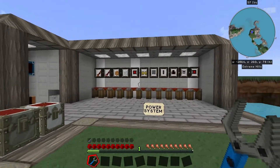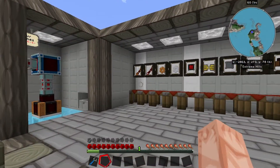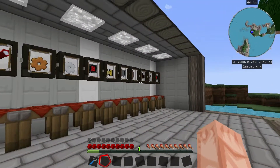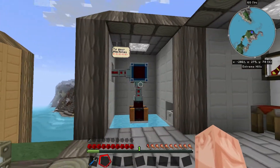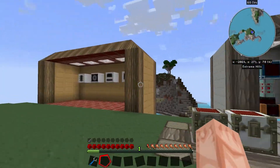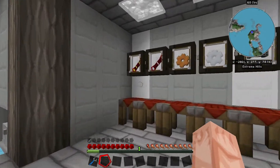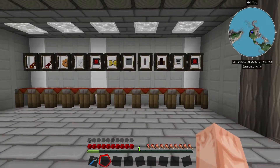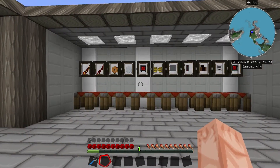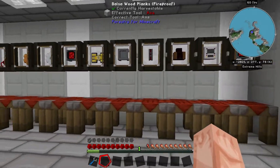This video is about basic power generation using parts from the Thermal Expansion mod, which produces RF-type power. RF power is also used by many other machines, as I'll show in other videos. The things with the white wood behind them are a special second step you can do to make your power system even more robust, but for the basic power system it's the things with the gray planks.